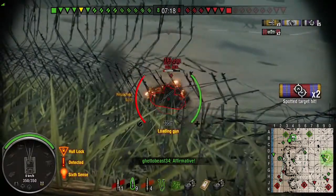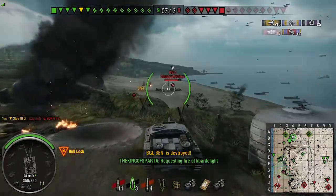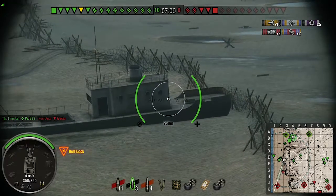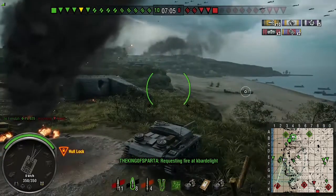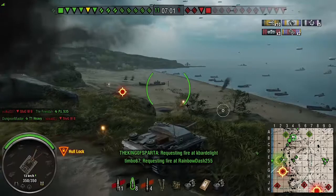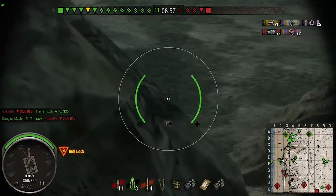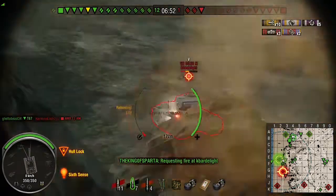We're still bouncing shells here. You can see the frontal armour is more than adequate — don't go driving around thinking you're some armoured monster that's not going to take a shell because they will pen you. We just angled really nicely there. The Hellcat is tier 6 by the way — it's got really good view range and it's stealthy, a bit like the Stug.